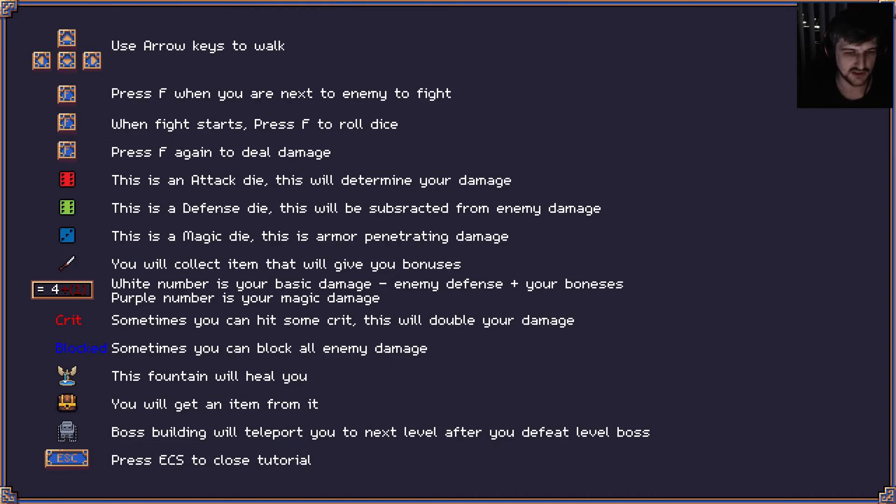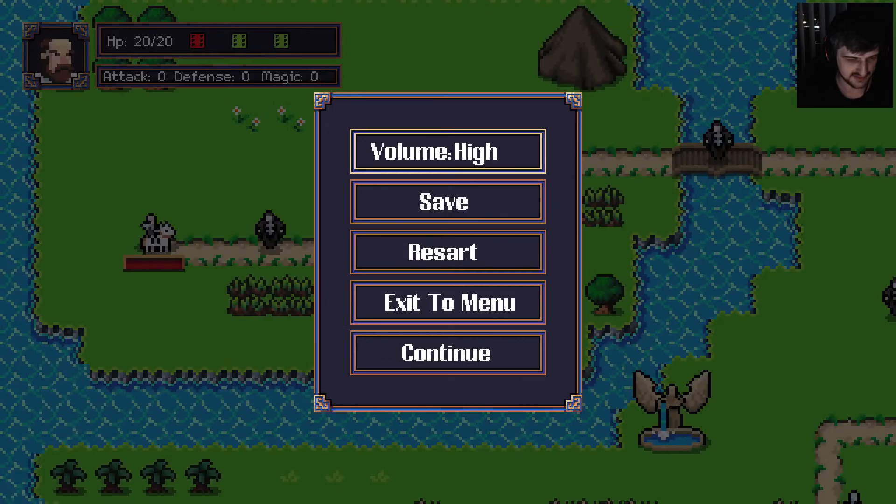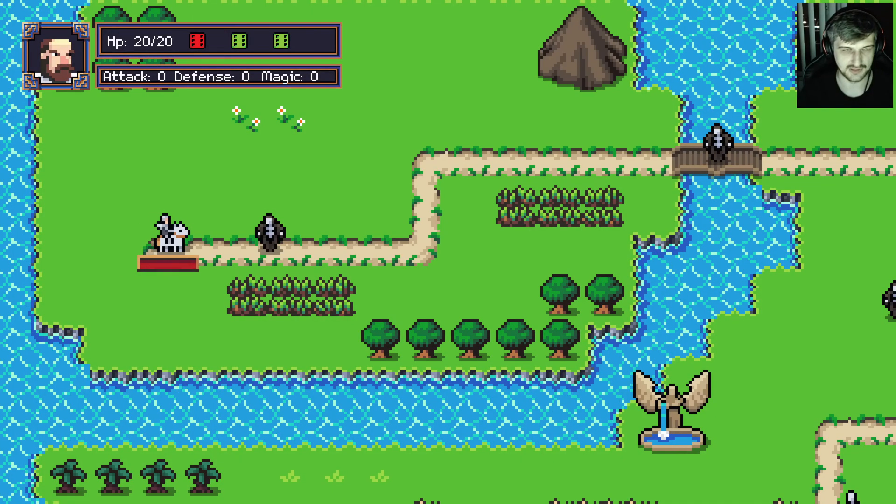Purple number is your magic damage. You mean red number? That's red, right? That's like crimson. Sometimes you can hit a critical — double your damage, block all damage. The fountain will heal you. You get an item from this. But you know what, let's just jump in.